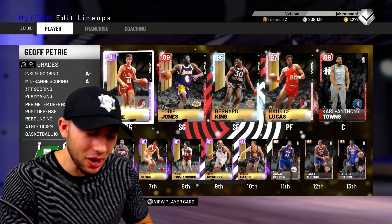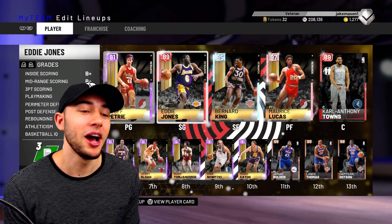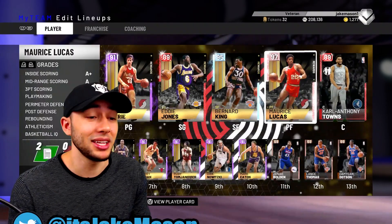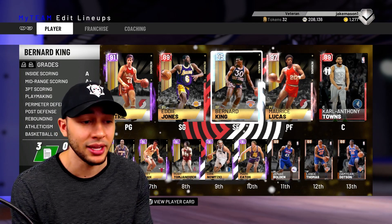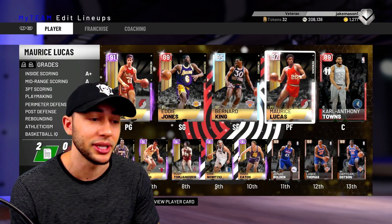What is up, you guys? Today we are back with another video. Judging by the title, you guys can tell that we have got ourselves our first pink diamond of the year — that pink diamond being Maurice Lucas in our lineup. The way you guys get this pink diamond is from completing all-time domination. I finished all-time domination last video; you guys saw me play with Bernard King, who was a reward for the fantasy domination. We finished all-time and got Maurice Lucas.